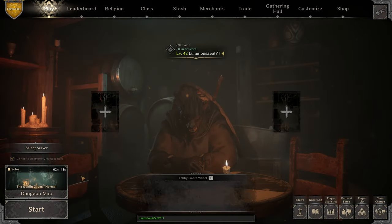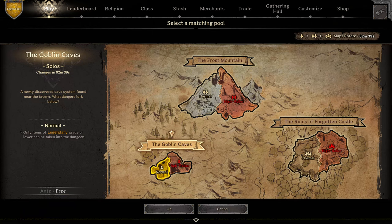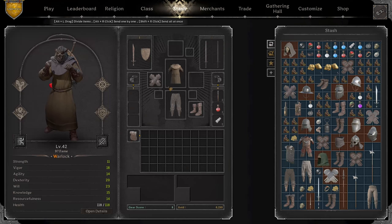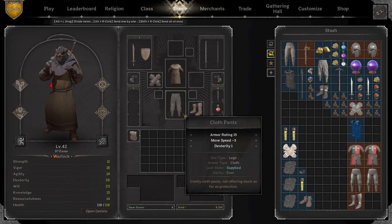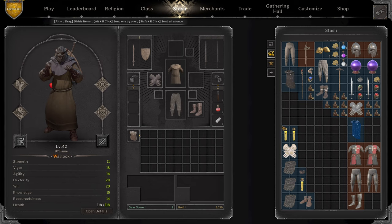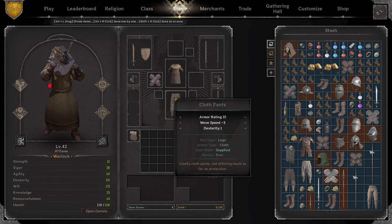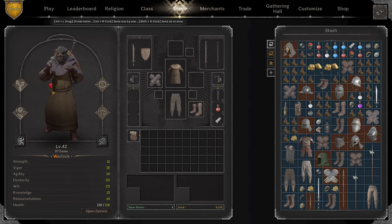A couple things that make this strategy so good: even if gobby caves isn't on solos — so it's duos or trios — you can still just queue up by yourself, go in, kill the cave troll as fast as possible, and then just hide for the rest of the match or get out as quickly as possible. In most of the clips here, I wasn't even running solos and I was still able to get out. Just have to try and play friendly. Most people early on don't want to fight each other, and if you just act like a noob, people will usually let you go.